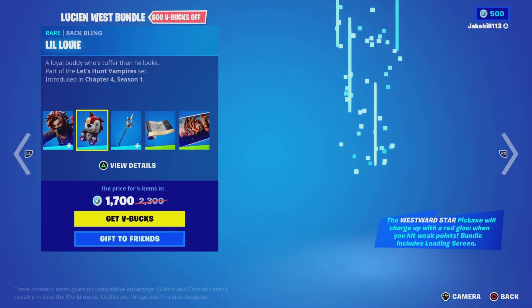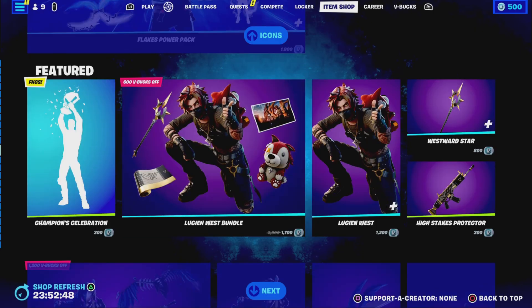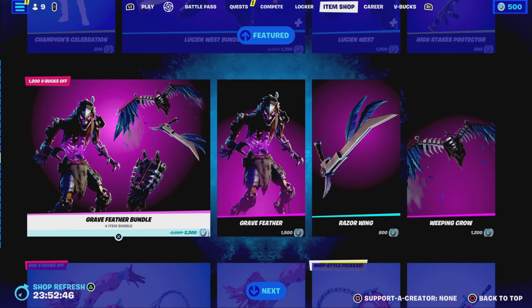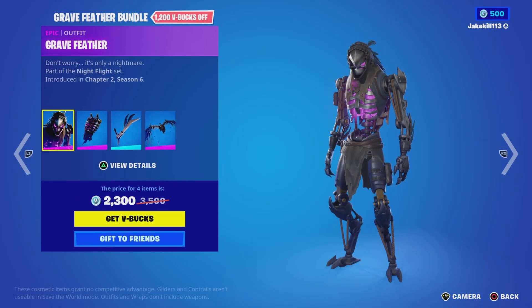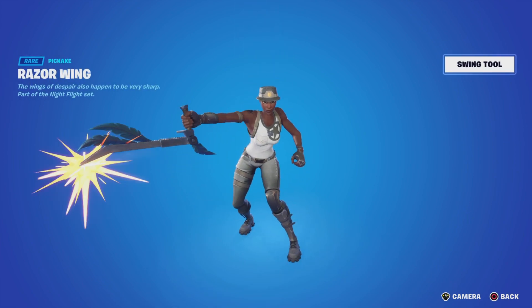We've got the High Stakes wrap and the High Stakes Club area as well. We've got the Grey Feather bundle — Grey Feather with a Batwing Bladed Cage backbling and the Razor Wing pickaxe.